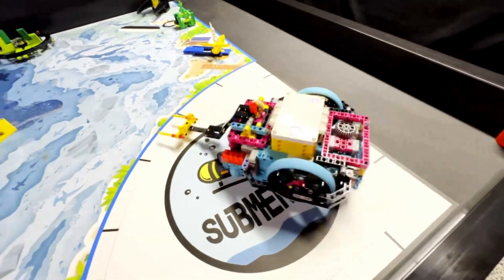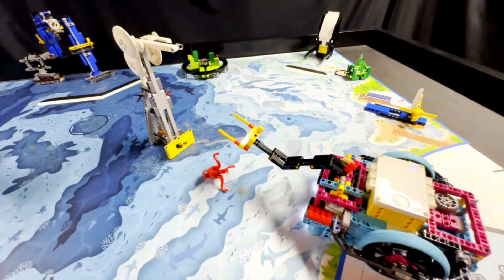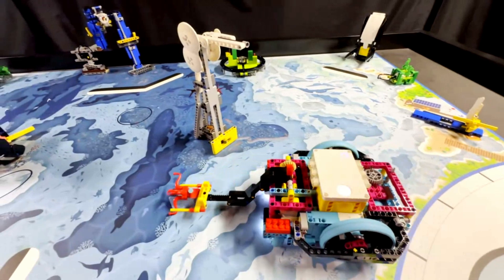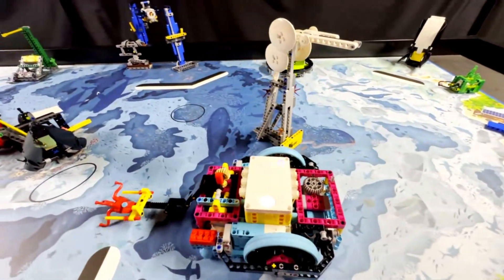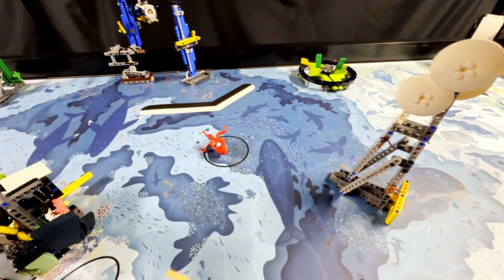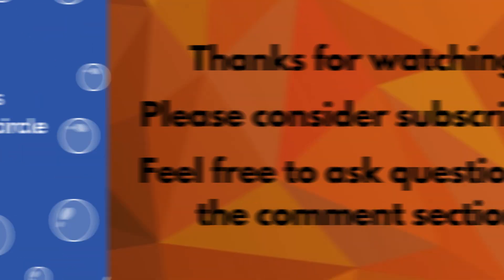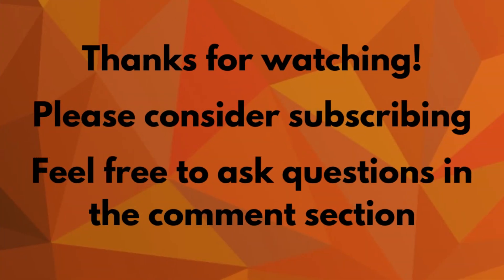The robot uses the left prong of the fork attachment to push in the yellow activator of the mission model to release the creature. The robot then captures the creature by placing it inside the fork and pushes it across the mat to deliver it to the target circle. For solving this mission, you earn 20 points if the red creature is released from the white and gray structure, and another 10 points if the creature is at least partially within the target circle behind the mission model at the end of the match, for a total of 30 points possible.